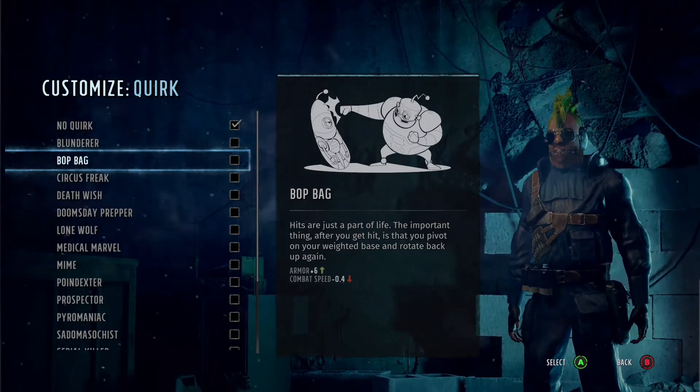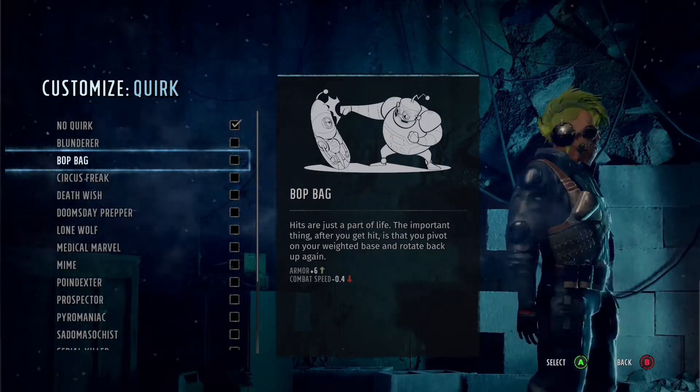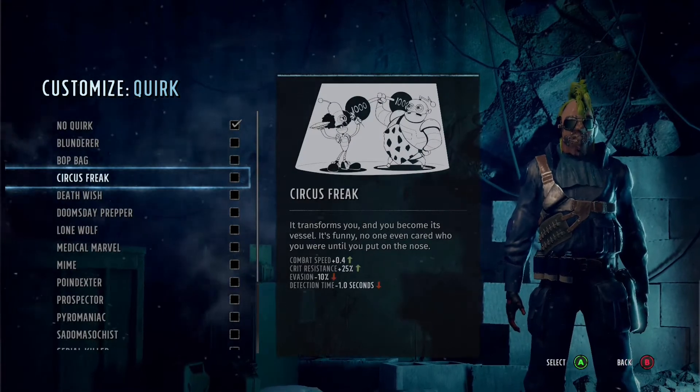Bob Bag is really, really good actually. I have this on a few characters that I've used. You get 6 points added to armor. The problem is movement speed goes down.